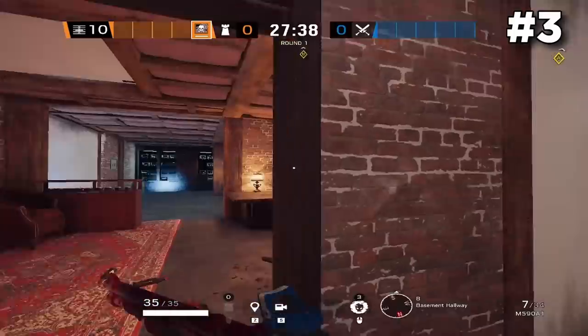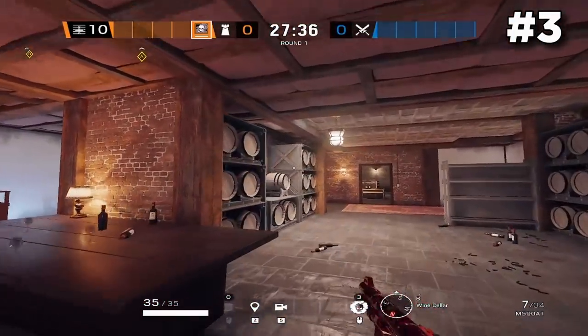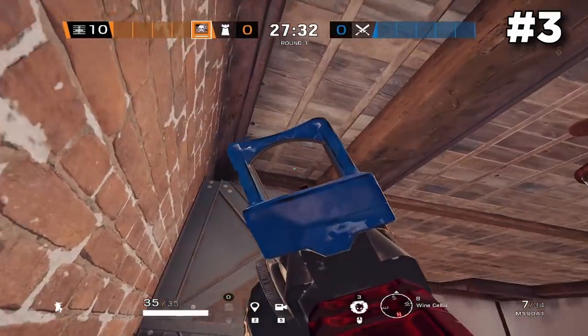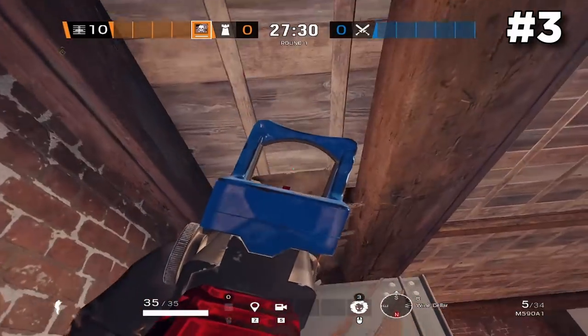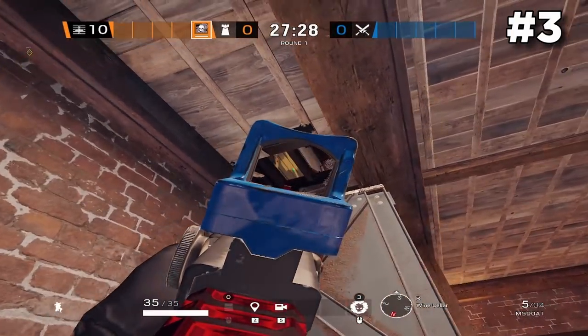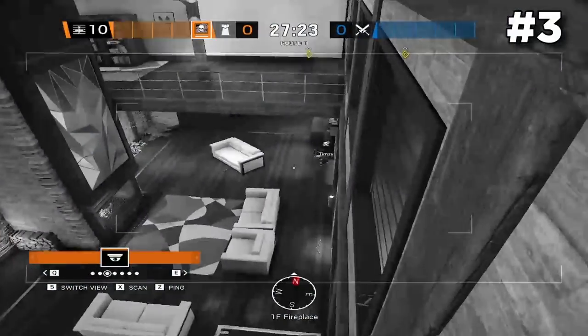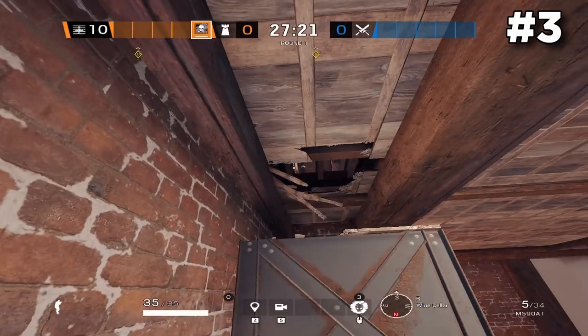Making our way downstairs: if you're inside of Wine Cellar and vault up onto the box holding the two barrels, you can shoot on the floor next to the support beam and actually see anybody walking into that fireplace front door. So anybody trying to enter that part of the map and buck the floor open above the objective, you can kind of catch them before they even get into the building.